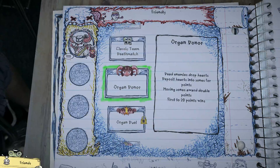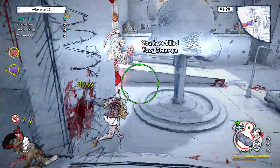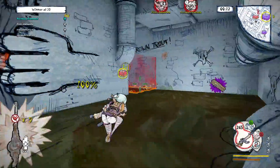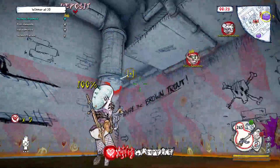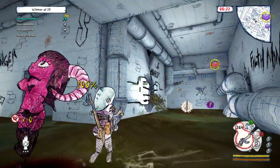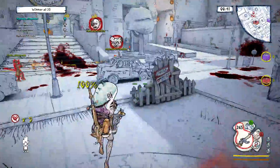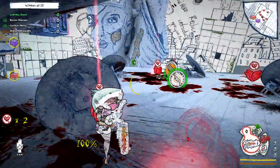Our final mode for launch day is called Organ Donor. Organ Donor is basically a mode where players kill each other, and in doing so, the enemy that you've just defeated drops their heart onto the battlefield. Players can pick up the hearts and have to deposit them in one of two bases in the level. The 2x base will obviously give you double the points, but it takes longer to deposit a heart there, and that 2x base is actually moving around the space of the level and growing and shrinking in size. The more hearts you're carrying when you go to deposit also affects how long the deposit takes, which builds a risk-reward and tactical thinking around how many hearts you want to carry at any time.